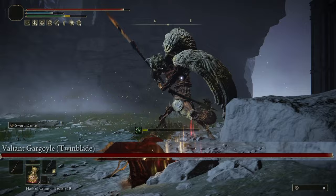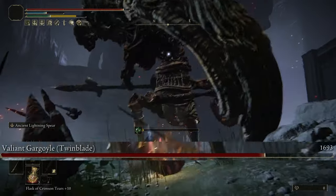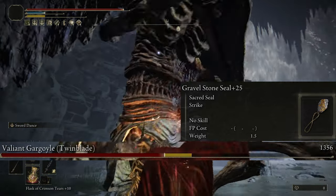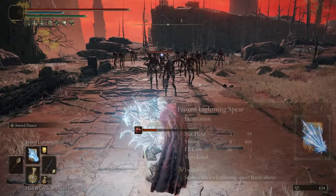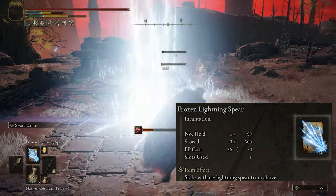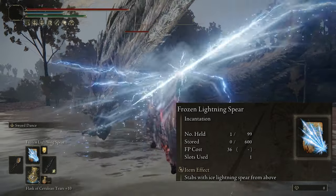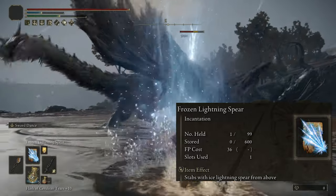Alright, now we can get into the spells — the incantations — but we're going to need a Sacred Seal to cast them. For that, I'm going with the Gravel Stone Seal. It increases all Dragon Cult incantation damage by an extra 15%, so you can probably see where I'm going with this. With the first spell, I'm going with Frozen Lightning Spear. Your character smashes a lightning bolt into the ground, leaving a trail of electricity in front, before a second strike of lightning comes crashing down. This is more useful when you're fighting larger groups of enemies because of its wide area of effect and pretty good damage — it's definitely something you'll want to have on you.